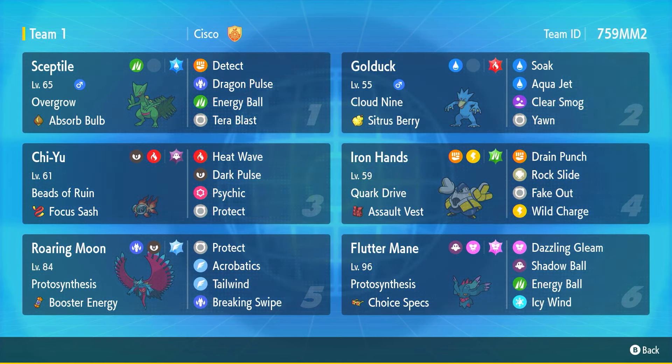We've got Flutter Mane to help close out games, because let's be realistic — Septile and Golduck are very squishy. If we don't OHKO most of their Pokemon, these two will go down after one or two hits. Super excited to try this combo out, really proud of this one. If you're enjoying this video please feel free to leave a like down below and subscribe if you're new to the channel.